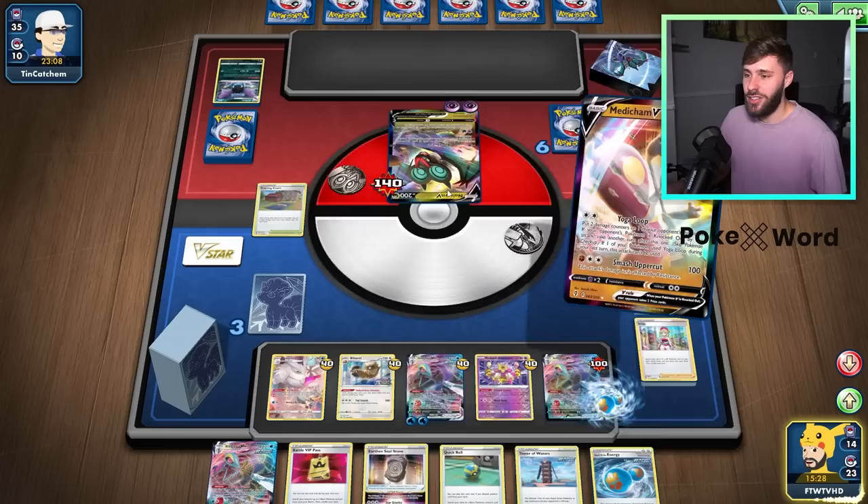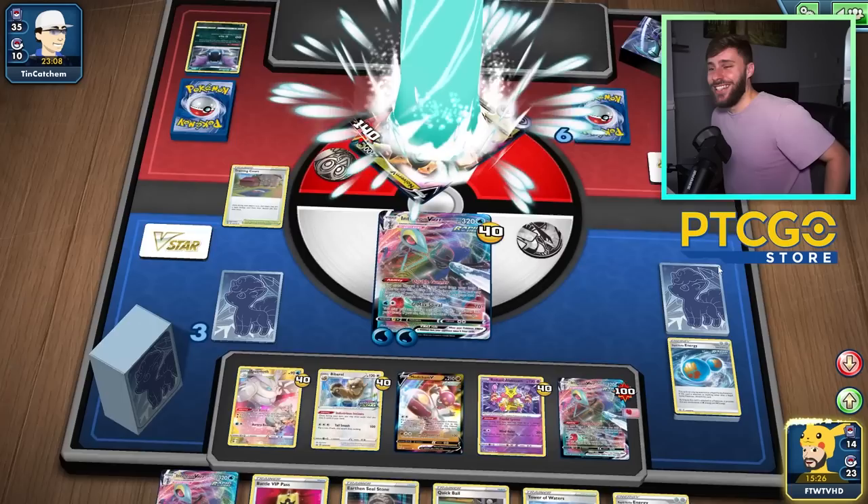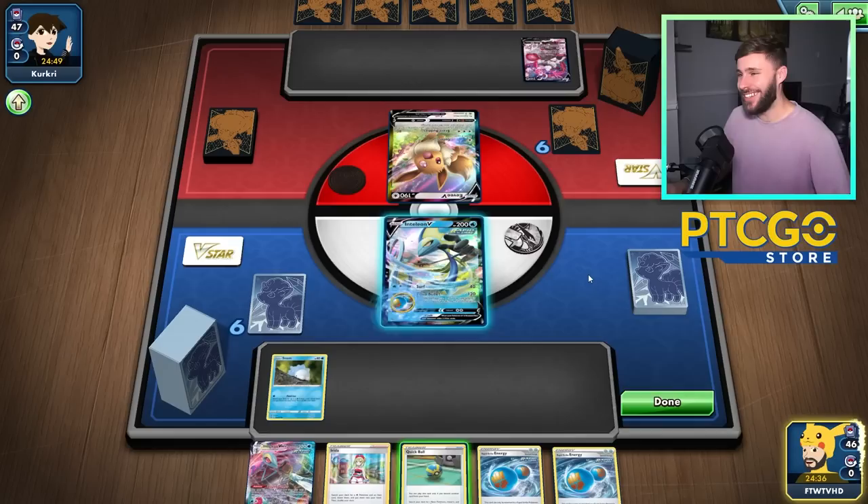Then we go take another turn — look at that. I absolutely love that. And then we retreat to this Inteleon, and then we just take the KO for game. Look at that. Let's go, baby. That's nice. I like that. At least we've demonstrated the deck — that's good. Again, we're not playing anything too top tier, but there's only so much I can do about it.